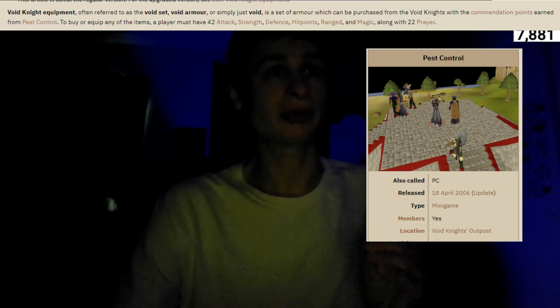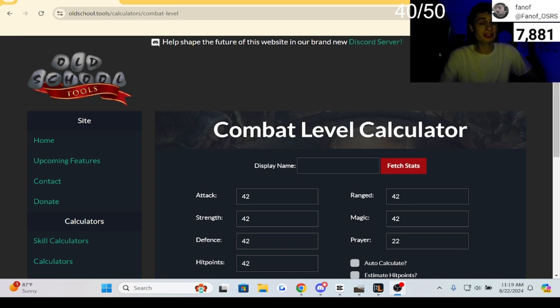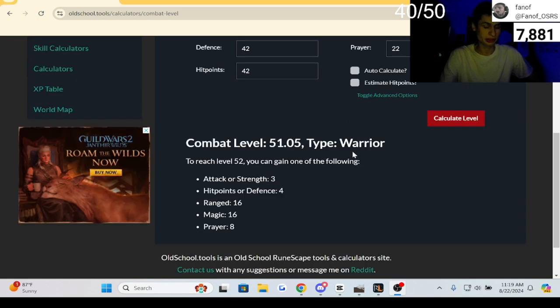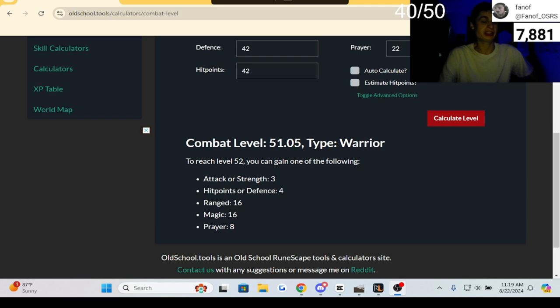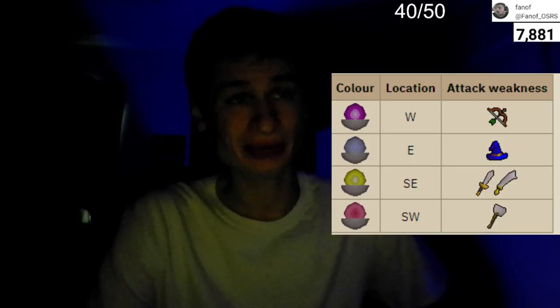You're looking at around a decent combat level to even wear this equipment. The lowest possible combat you can have void at, with 42 in each stat except prayer which would be 22, you would be 51.05 combat. A warrior-based account is actually viable and leaves room for 16 magic or range levels without gaining a single combat level — well, actually 15.